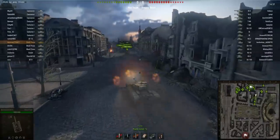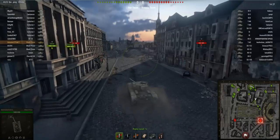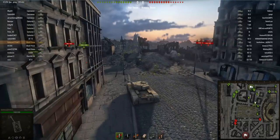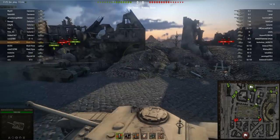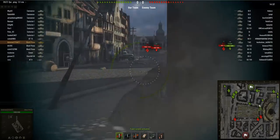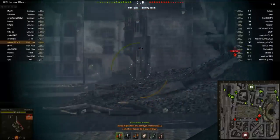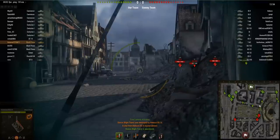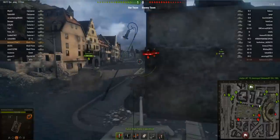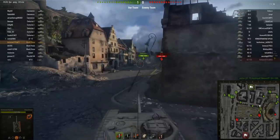This is the game on Himmelsdorf — a confrontation mode tier 8 matchup, which is not very good for me. This is probably one of the very first games I played in 8.11 because I really hate confrontation mode and turned it off immediately. Look how unfair it is — we've got three more tier 8 tanks than our enemies, which really isn't fair. Here we're encountering an IS-3, which puts a shot through us — against the BL-9 gun our armor isn't worth much. I'm not being too aggressive because I'd just be hopelessly outnumbered by those enemy Russian heavies.